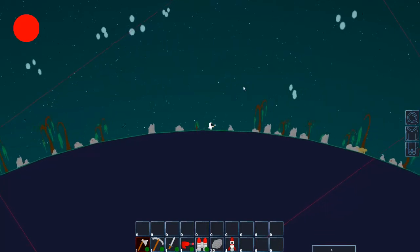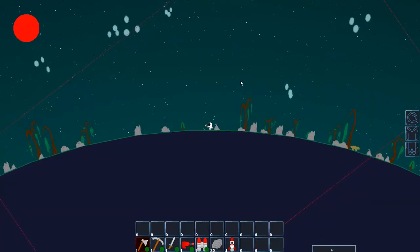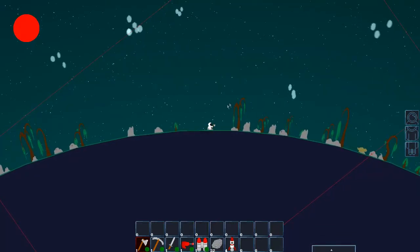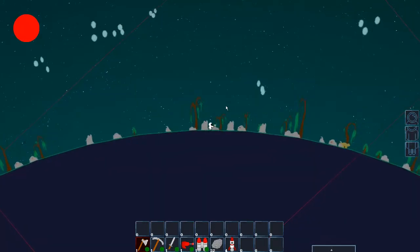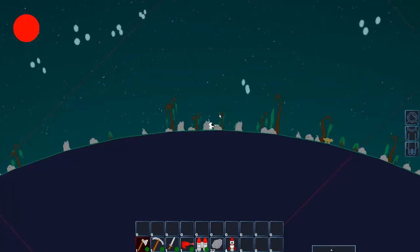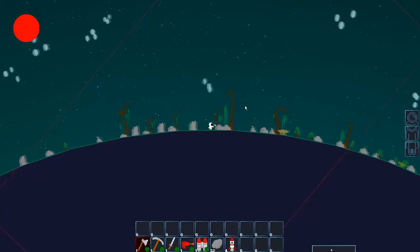So I changed it so that down is always down, left and right are always left and right. It also fixes a lot of the control problems. W is jump now — before it was Space because I couldn't make one of the control inputs work properly.